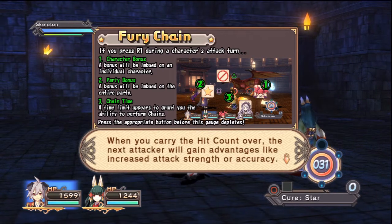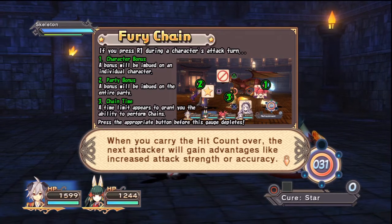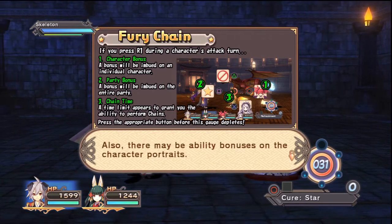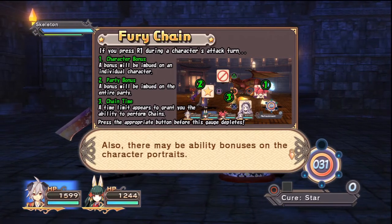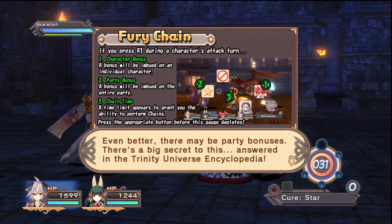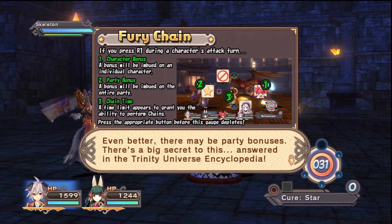When you carry the hit count over, the next attacker will gain advantages like increased attack strength or accuracy. Also, there may be ability bonuses on the character portraits. Even better, there may be party bonuses. There's a big secret to this — answered in the Trinity Universe Encyclopedia.